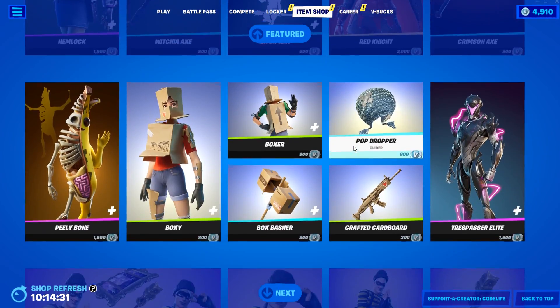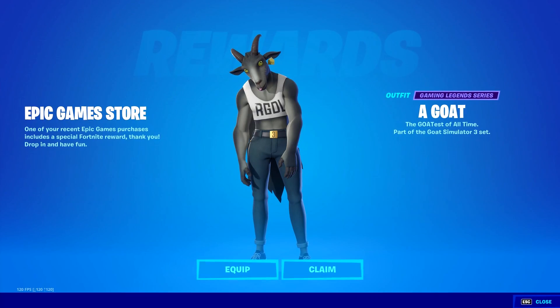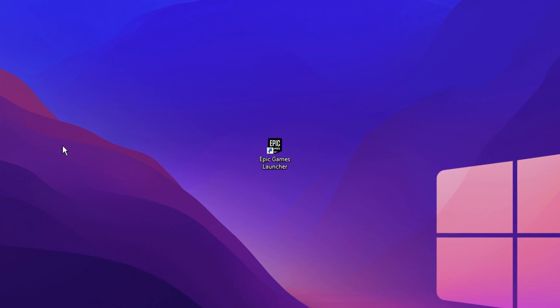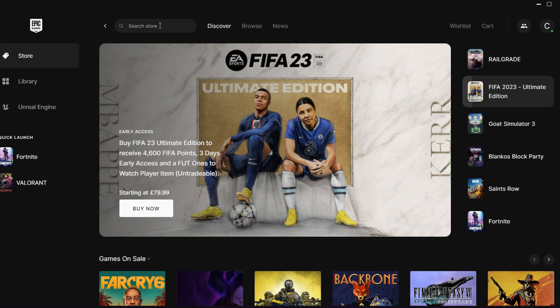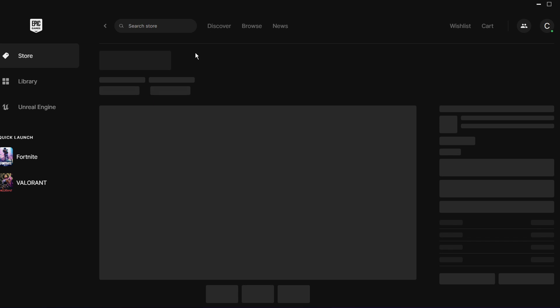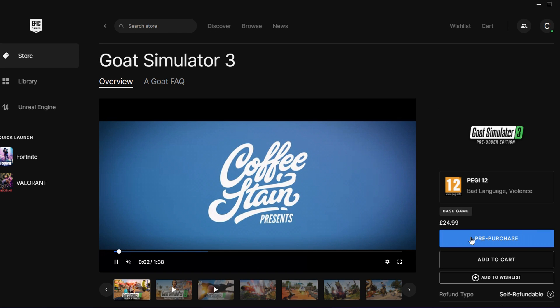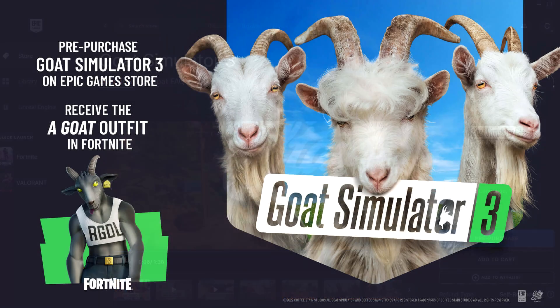I can't see it in the item shop anywhere, no matter if you scroll down all the way to the bottom. And the reason for that is to actually get your hands on the skin, you must pre-purchase a game called Goat Simulator 3, and it's actually found on the Epic Game Store. So if you go ahead and open that up right now, then go into the store section and type in Goat Simulator 3. Click on it right there — it'll then load up the game itself. Right now it's under pre-purchase, but it doesn't matter if it's under pre-purchase or purchase. If you purchase the game, you will get the skin for free.